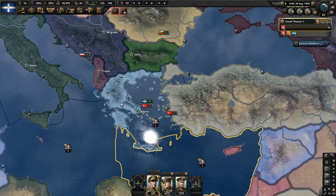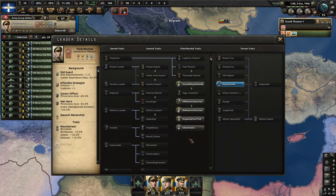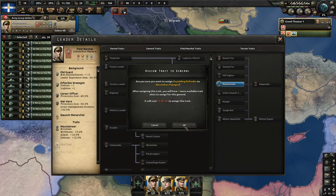Any upgrades? Yeah, we can potentially get upgrades on these guys. Let's have a look. Unyielding Defender - defense plus 10% or max entrenchment. I think Unyielding Defender will be useful for a nation like Greece.